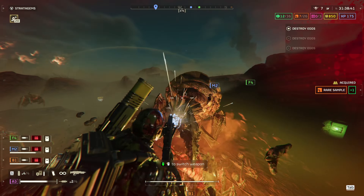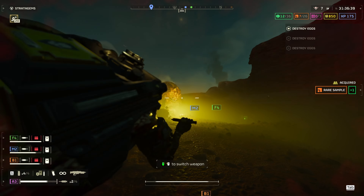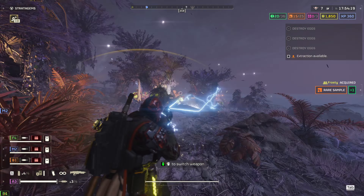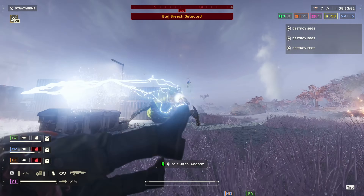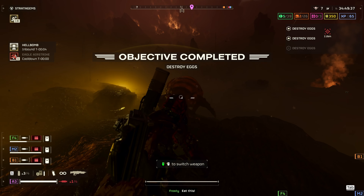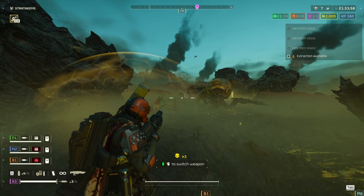The next round of footage is one of my favorite use cases for this weapon: fighting the nursing spewers and bile spewers. This thing absolutely stun locks them when they're about to spit — they just do this weird dry-heaving thing because they don't know what to do. The weapon targets their head, keeping them in a stun-locked animation. All they can do is charge at you, so this thing is absolutely ridiculous against the spitter enemies.